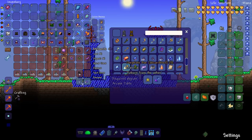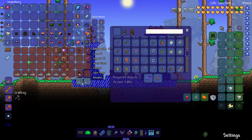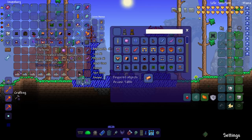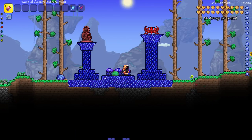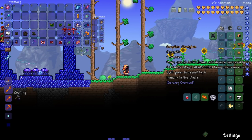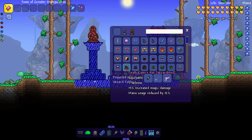Next we have the Deep Slate set, crafted straight from Deep Slate bars. The set bonus: magic attacks inflict heavy burns on enemies. Very clean and simple.